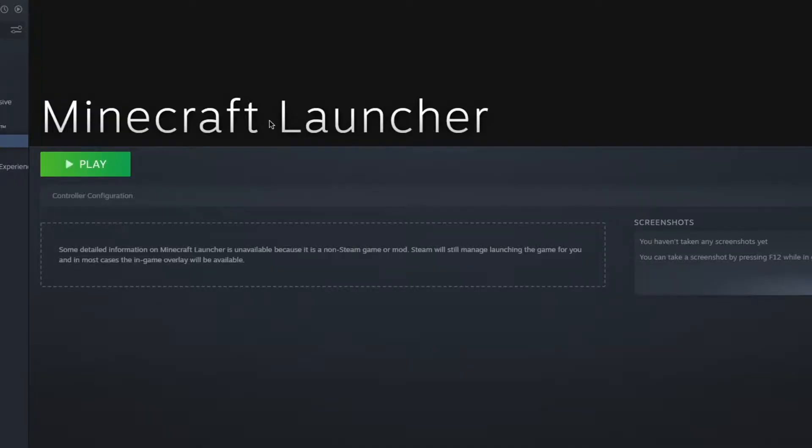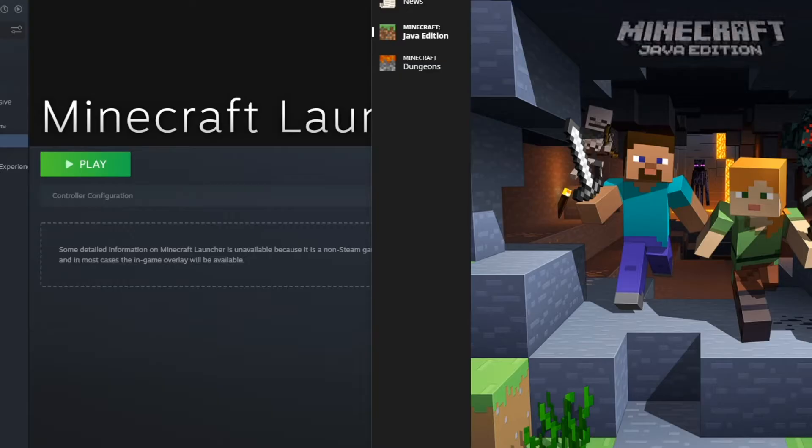There's so many to choose from, it's so easy. And now, once you've done that, all you gotta do is open Minecraft through Steam and just play on a controller.